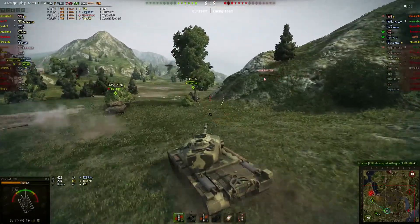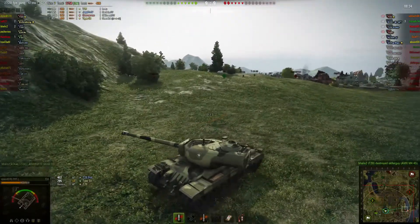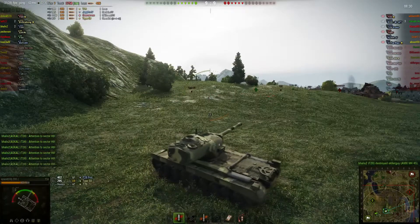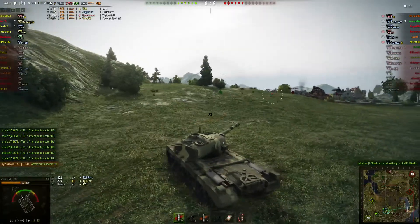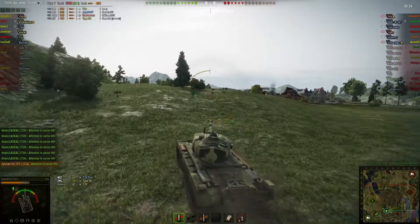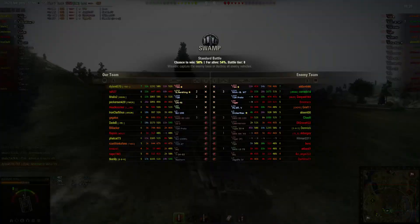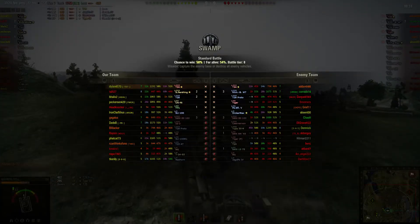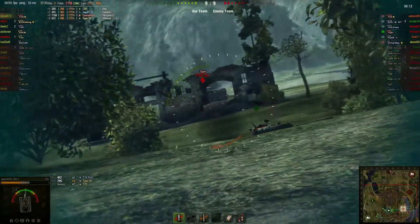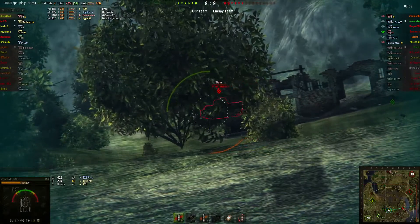Then I notice eventually that there's a Tiger behind us. I start turning, and we're all going to start the rush back up here to take out this Tiger. He was a dangerous tank — he was stock though. But he seemed to know what he was doing for a red player — like 1K battles, but he was decent. He didn't exactly play smart; I don't think he knew that you could shoot through those windows.